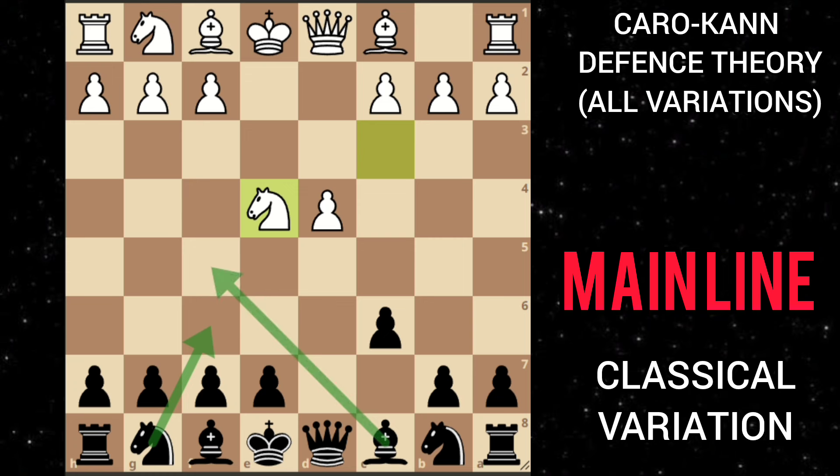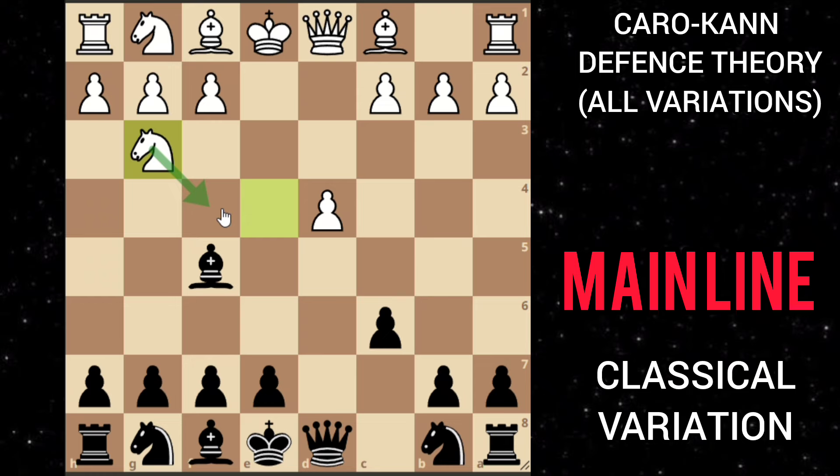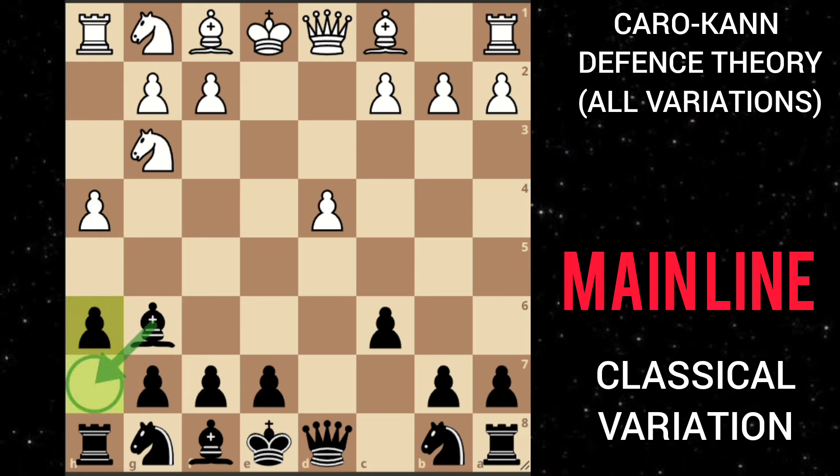Bishop to f5 is the main line, and after knight to g3 counterattacking the bishop you move your bishop back. Here you can play something like knight f3 or bishop e2, but the main move is h4 with the idea of trying to trap your bishop. You can play h6 creating an escape square for the bishop, and after knight f3 you play knight d7.